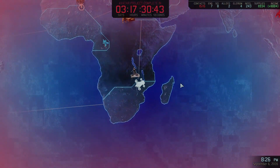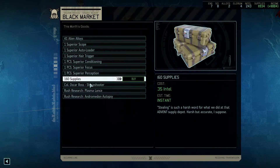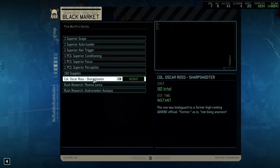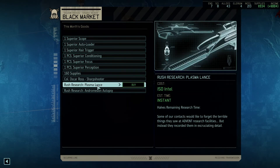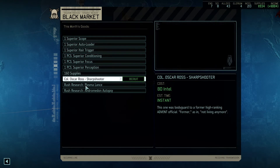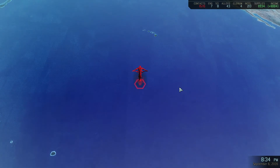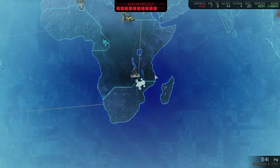Specter mech, gatekeeper, damn it — purifier, trooper, and elite officer. And we get the Arkham — yeah. We really need to get our weapons upgraded, man. Sabotage is soon ready. Let's go to the black market. That covert action is done. I want alloys — yes. Colonel Sharp — a great sharpshooter. Rush research plasma lances — 150, yeah, that would be optimal. Superior scope — nah, it's fine. Yeah, so that happened — nice.